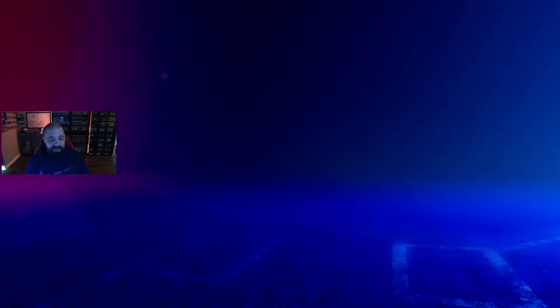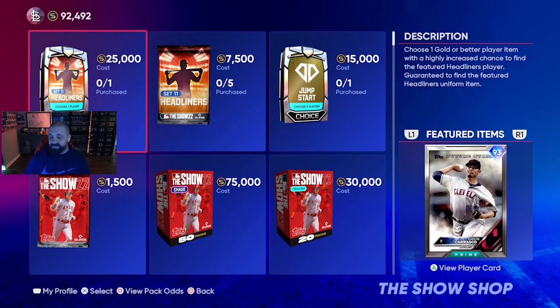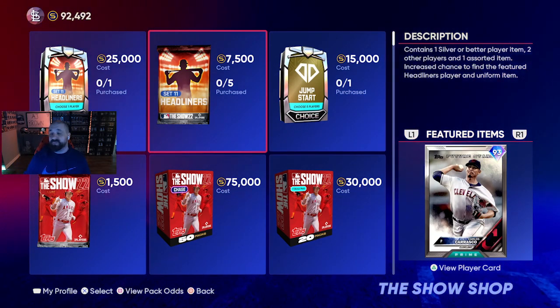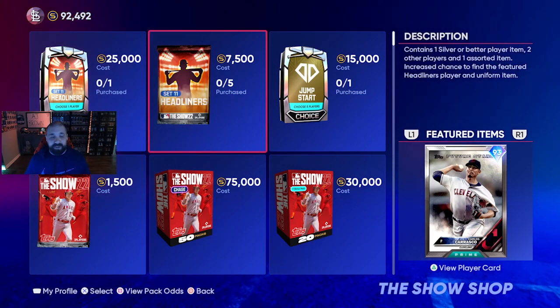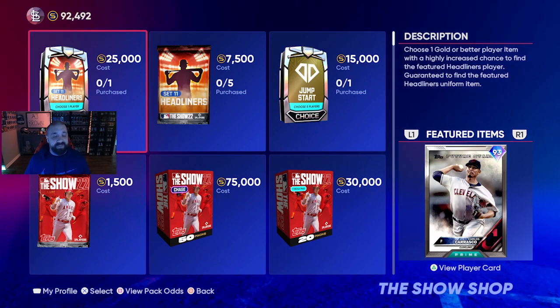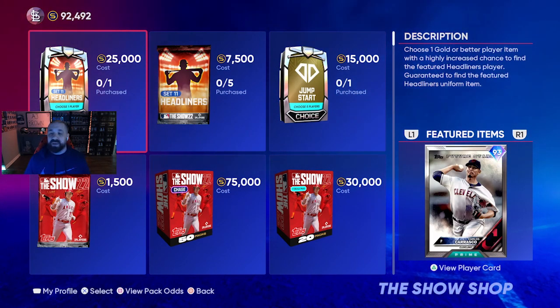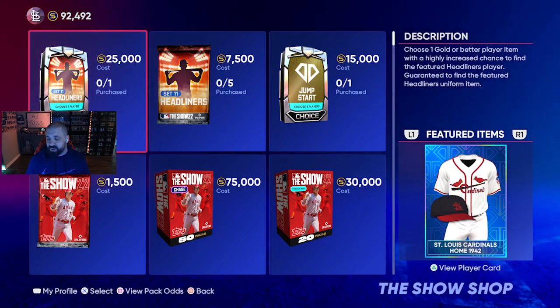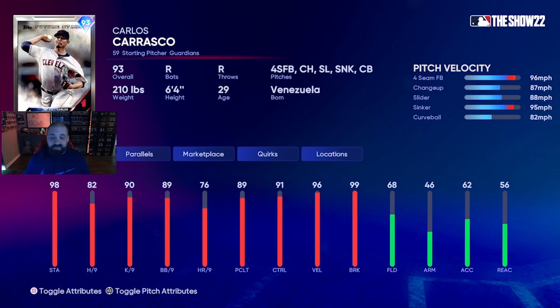Now let's go to the store and look at the packs. We've got Headliners Set 11, featuring Carlos Carrasco — Guardians pitcher. The 7,500 stub pack only guarantees a silver, so it's never really worth it. The 25,000 stub pack guarantees one gold or better player with a highly increased chance to find Carrasco. As for Carrasco himself, he's got 96 velocity, 99 break, 98 stamina — five solid pitches: slider, sinker, curveball, changeup, and four-seam fastball. This looks like a top-five pitcher card and I'm probably going to go buy it.